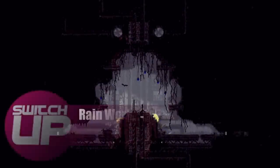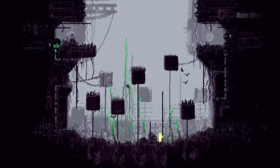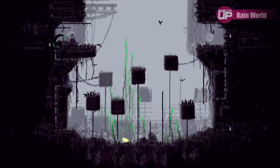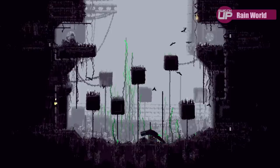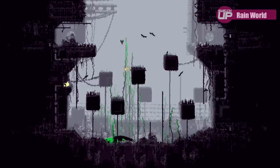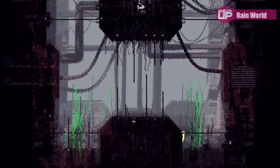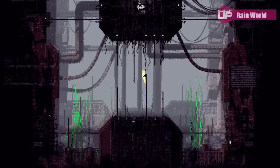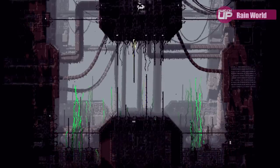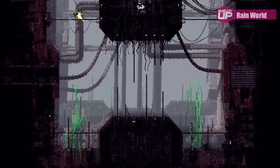Next up is Rain World, which I've only put a couple of hours into so far, but the world-building really drew me in. You play as a slug cat creature, and you're under constant threat of the rain — if it comes down too hard you need to get out of the way before it drowns you. On top of that, there's the constant threat of predators. It doesn't necessarily explain its mechanics particularly well to start with, and it takes a while to get into, but once you are in it's very engrossing. It has a lovely art style displaying its dystopian world using pastel colours — a combination that works incredibly well.